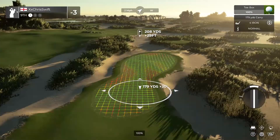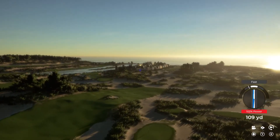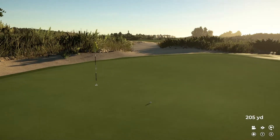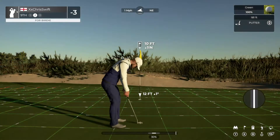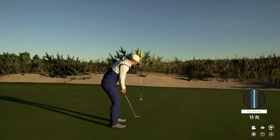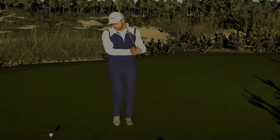All right, par three — let's just drop it on the green and we'll take it from there. Nice swing. Nicely done, well judged — 10 feet to the cup. Putt appears to be online, and that drops for your fourth birdie of the day. Right now you are at four under.